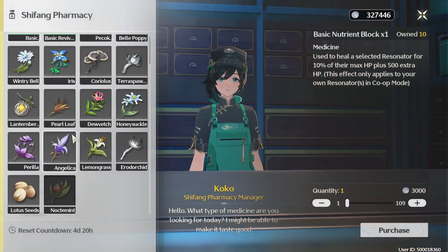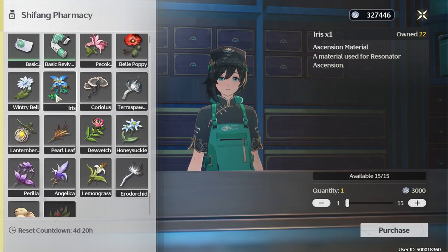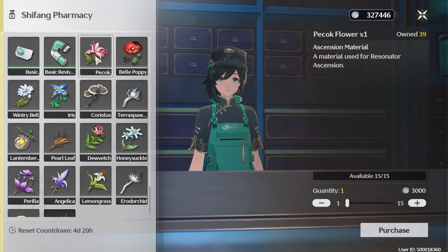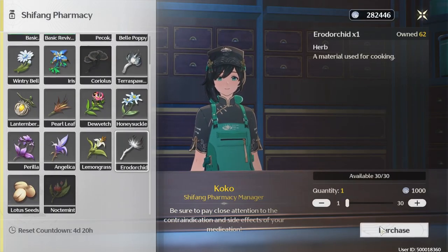You can basically buy almost everything — or actually, I think this is everything. Because iris, lantern berry, yeah, peacock farm, and the mushrooms. Oh yeah, I hate collecting these. I'm definitely getting those. I'm gonna get everything.